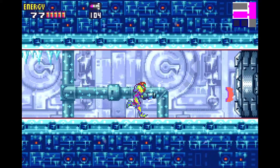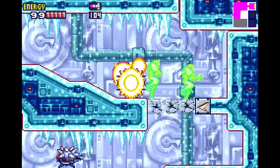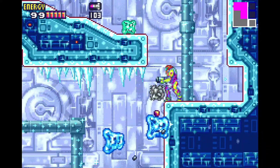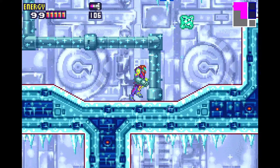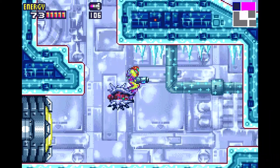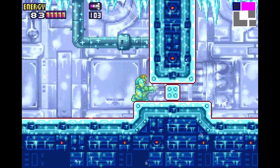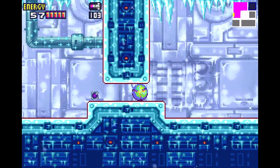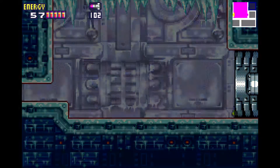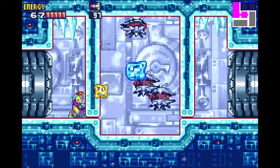Give you two areas to explore, have you go into this one, have you realize, oh hey, these things all hurt me and going in there hurts me. Like, in Super Metroid, the direction you get for getting the Varya suit is, oh hey, that place has weird heat shimmers and when I go in there I take damage — I clearly need a way to get around that.